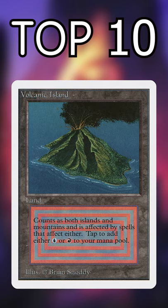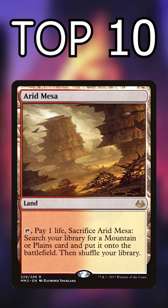Number 2: Original Duals. Strictly better basic lands. And number 1: Fetch Lands. Some of the strongest Magic cards ever printed that warp deck construction around themselves. It's why we want duals to have types in the first place. They shuffle your deck, put cards in the graveyard, trigger landfall. Fetches are insane value.